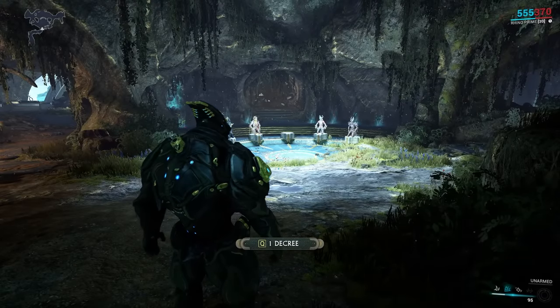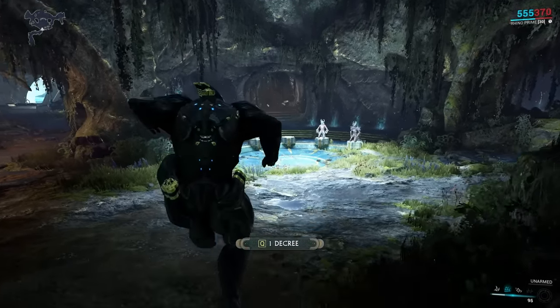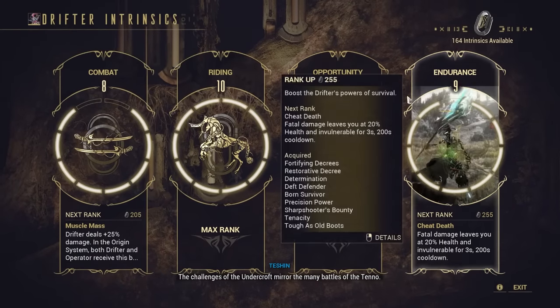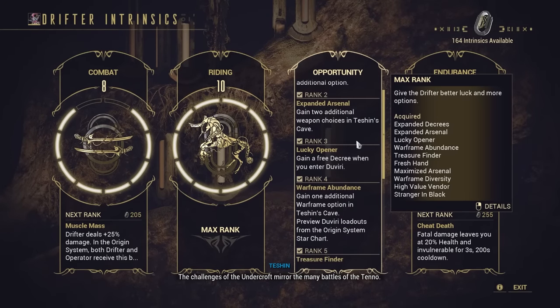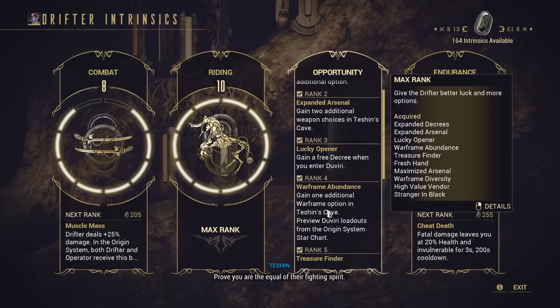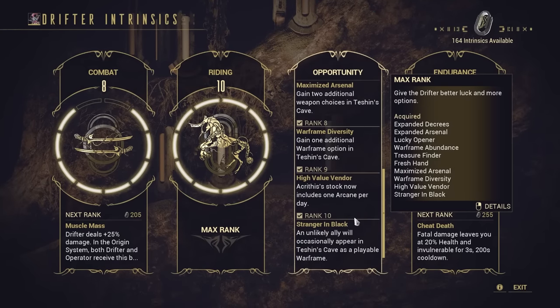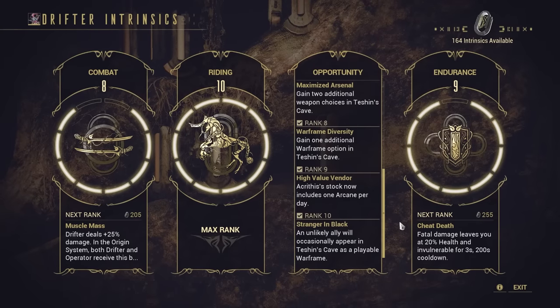Once you've done a little bit of farming on Duviri or the circuit and earned yourself a few intrinsics, go to the right side of the cave and spend them on the opportunity skill tree. This gives you bonus Warframes and weapons to choose from when you're starting the mission, which is going to be very helpful and will vastly increase your chances of getting a good loadout that you want.